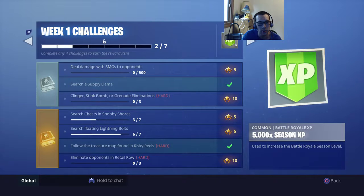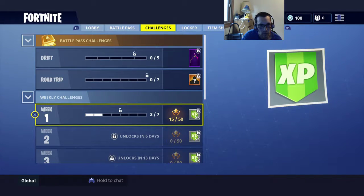In Snobby Shores or Risky Reels, you have to go to the exact location in the sky wherever it is - it's like a golden strip. Follow the treasure map found in Reels. Basically, it's near Tomato Town, on top of that ledge above the area. Then eliminate opponents at Retail Row, where probably everybody's already going.